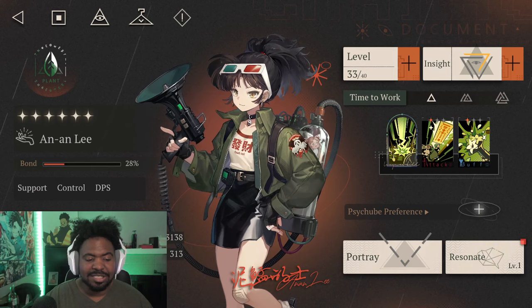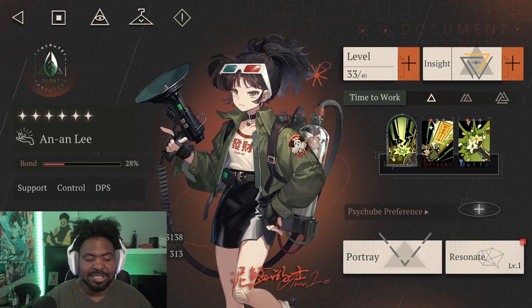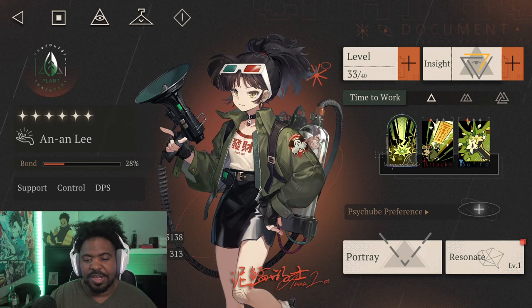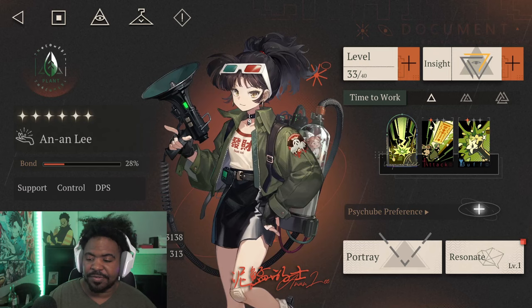Anan Lee is going to be a 6-star plant support character. She also can be a DPS as well, because she just puts out a really good amount of damage. She has a universal buff in her kit, which makes her very versatile for many units. So let's go ahead and go over her skills.